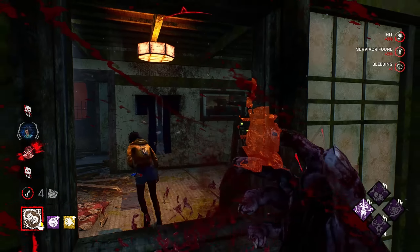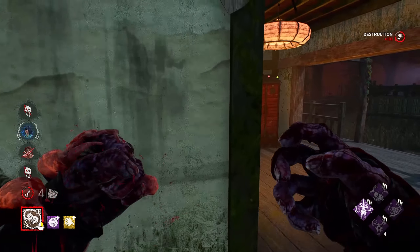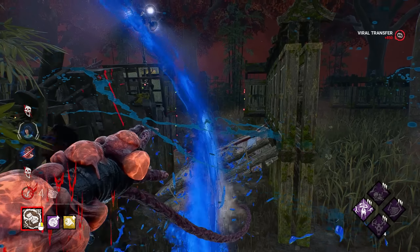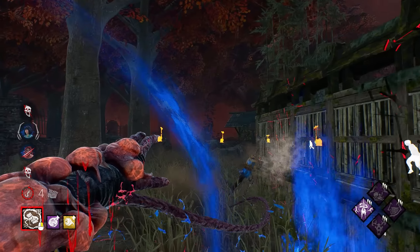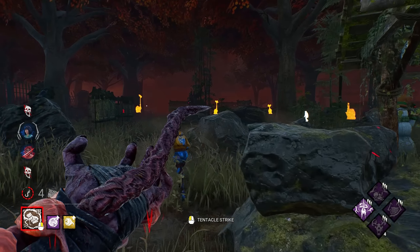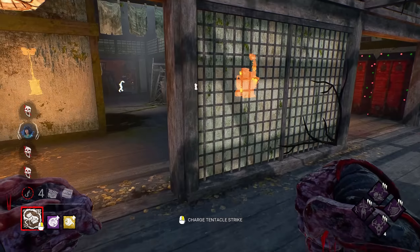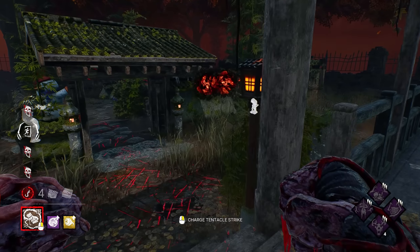Hi. We did go out the right side here. That was kind of a weird fast vault. There you go. I didn't really think she was going to fall — I was actually aiming for the pallet. But okay. Looks like Fang has hatched. Yep, okay. No worries.